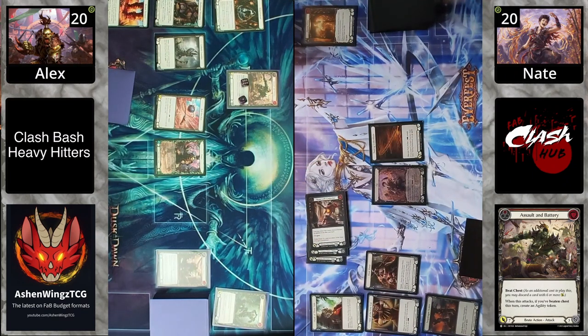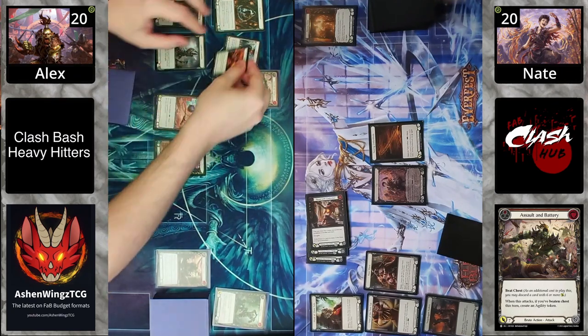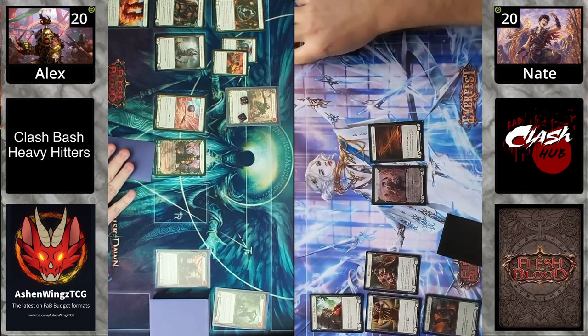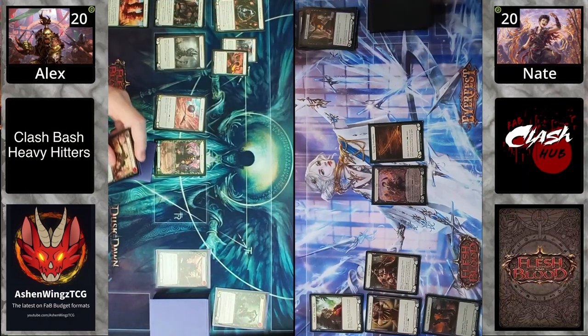He just blocked with three cards — he probably just barely covered that. I see one three-block sneaking in under that, so you get your Might token and your Agility. Looking around the board, this just looks pretty stock standard for what I think of when I think of KO lists and Fi lists.